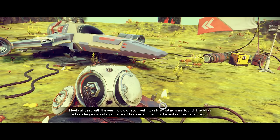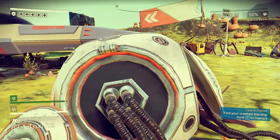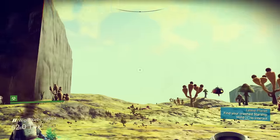I feel suffused with the warm glow of approval. I was lost, but now I'm found. The Atlas acknowledges my allegiance, and I feel certain that it'll manifest itself again soon. I had to read that kind of fast because it disappears on its own without me hitting anything to confirm. So now it says: find your crashed starship and hold E to interact with it. So we're going to do that.